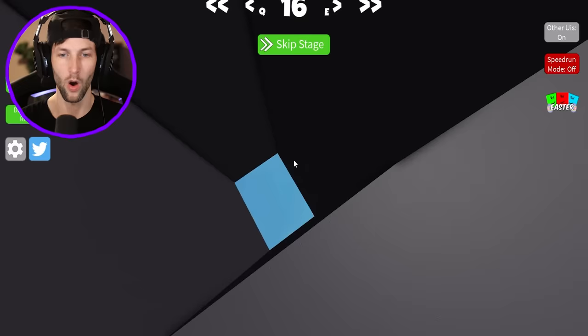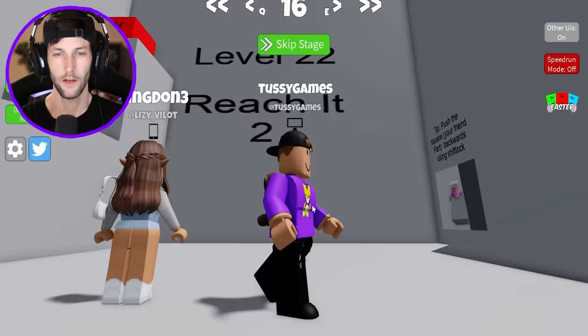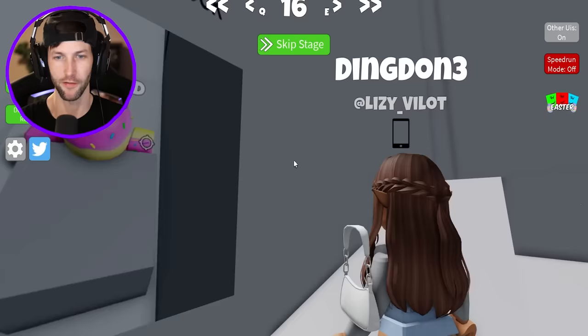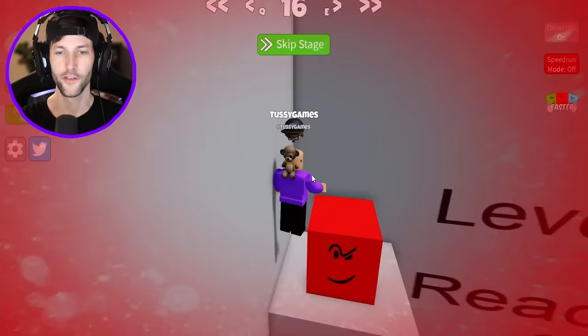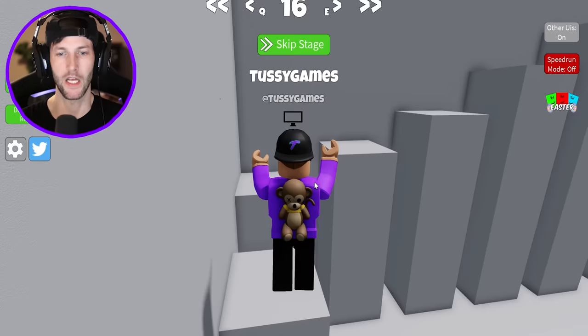Come over here. You got to fall down the window or fall out of the haunted house. Level 22: reach it — push the square, your friend Part backwards using shift lock. So we have to push the block backwards. Wait, did somebody already do it? Somebody already did it for us. It doesn't reset. They might want to fix that. I'm actually kind of glad because that probably would have taken a while.